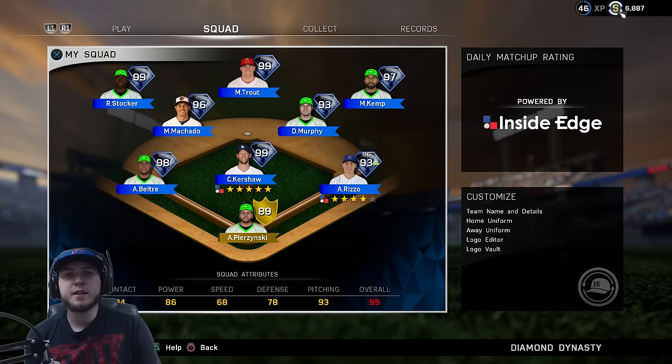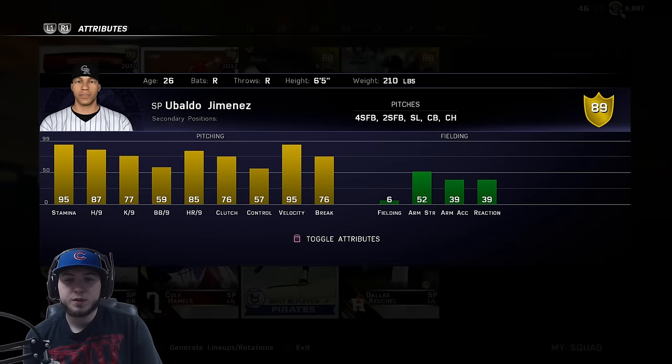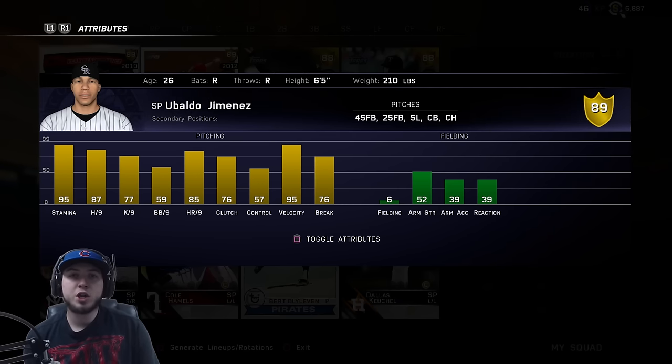What is going on guys, Healy here. Today I got a gameplay for you. Before we get into the action, we are going to go over some of the new debuts for the players we have acquired. When we completed Jackie Robinson, we acquired Ubaldo Jimenez. His velocity is 95, hits per 9 is 87, K's per 9 is 77, walks per 9 is 59, stamina is 95. He has two fastballs, a slider, curveball, and changeup. A lot of people that I know who are pretty good at this game said they enjoyed using this card.